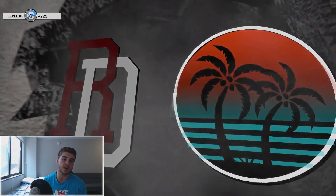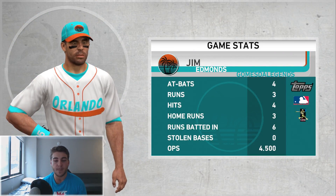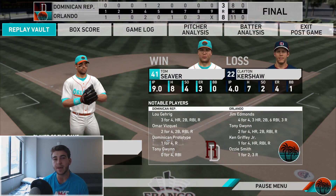Quality start — three runs given up in a nine-inning performance from Seaver. Let's talk about Jim Edmonds for a second: four for four, three home runs, six RBI. Seaver was pretty good — only four strikeouts, did not give up a walk. I do think his control is pretty good. If you guys enjoyed this one and want to see more Diamond Dynasty gameplay in the future, leave a like down below. Tomorrow I want to have Andre Dawson gameplay out, and the following day will be Jeff Bagwell. Subscribe if you're new — you guys are great, have a great day!